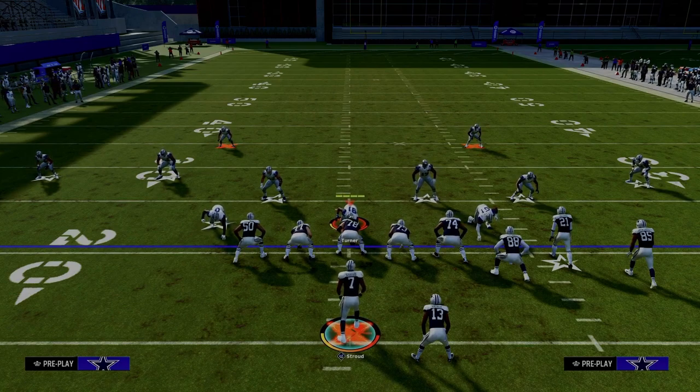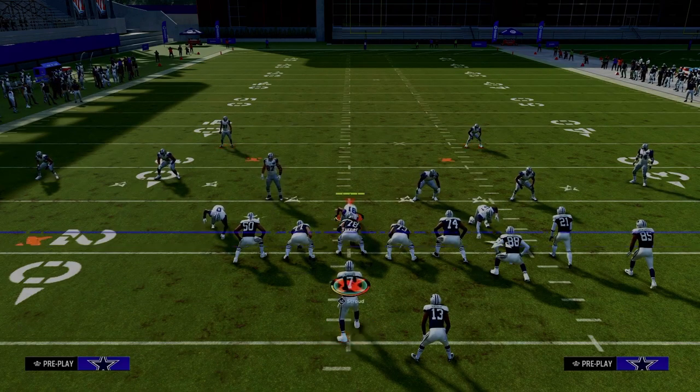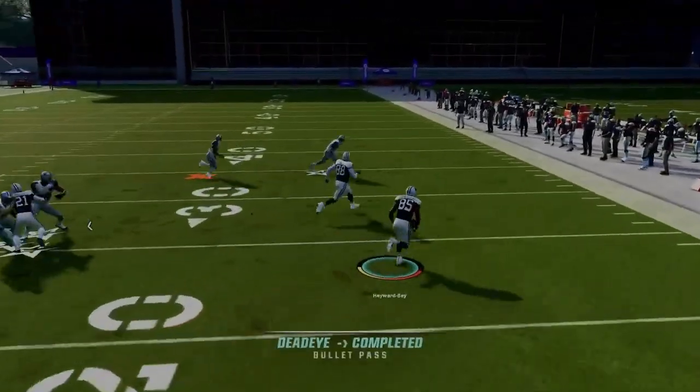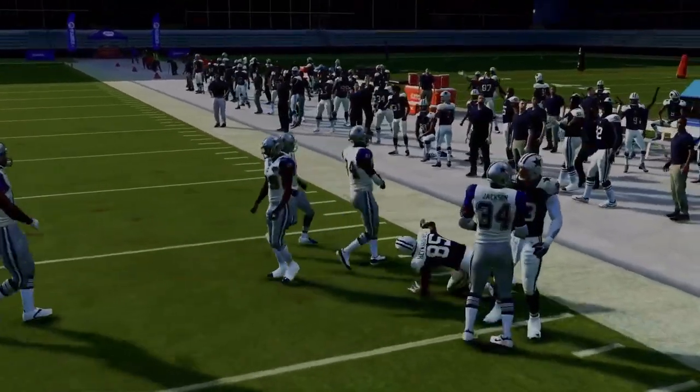If the ball is on the right hash mark, you want to run your bunch to the left side of the field, or flip everything. If the ball's in the middle of the field, you want to run the RPO read bubble. The RPO alert screen is really effective — you're just looking out to the right. If you feel like you can throw that RPO, just hit circle and pass lead outside.